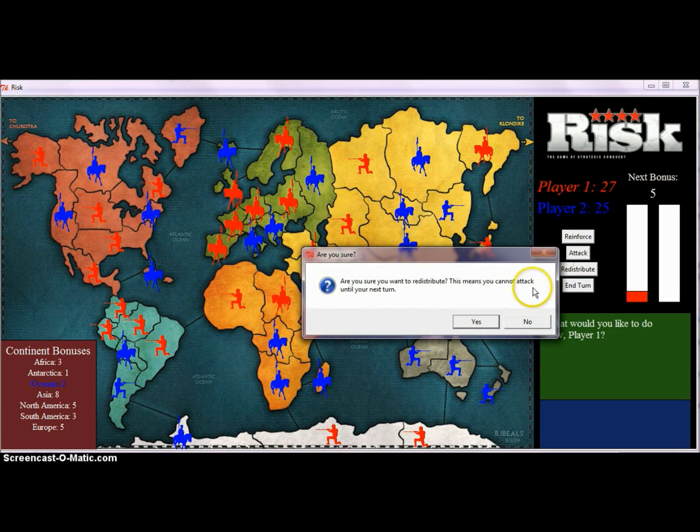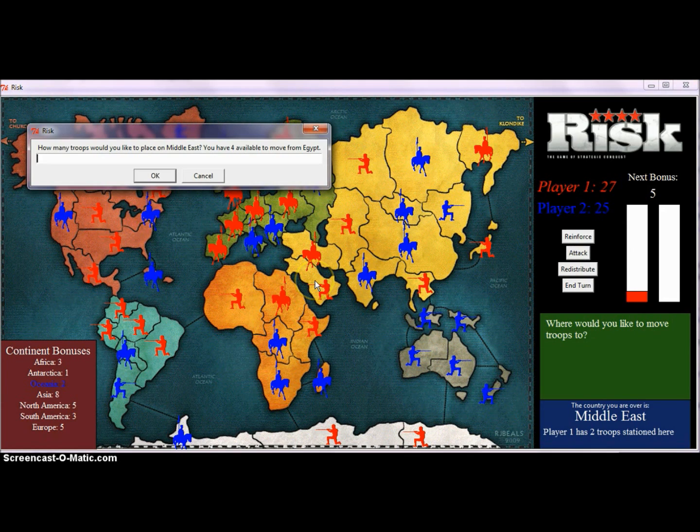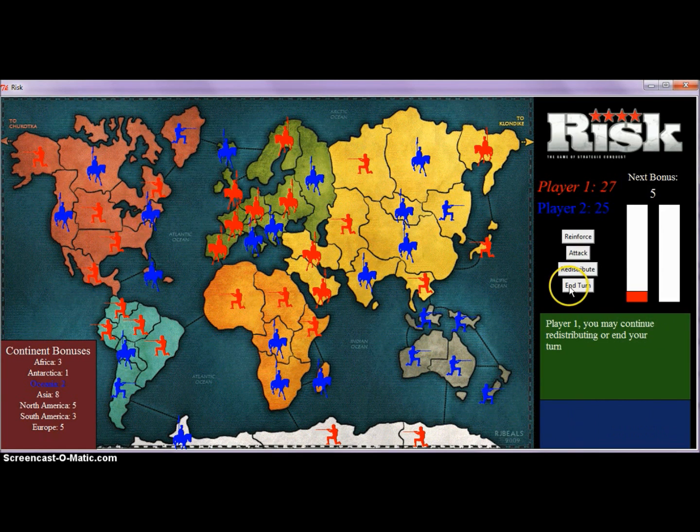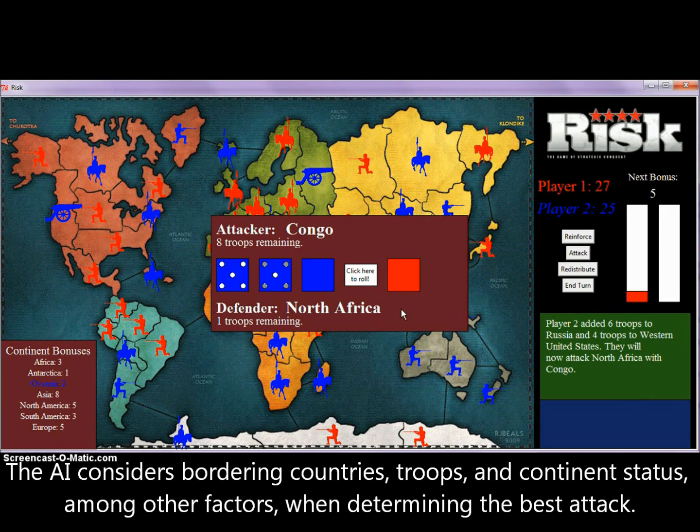The redistributing feature means that you can't attack anymore but you can move your troops from one country to a bordering country by clicking on both of them and entering in how many troops you want to move. Now let's say I'm done with my turn — it will now be the AI's turn. You can see it added six troops to Russia and four to the western United States, and then they immediately attacked North Africa with Congo.